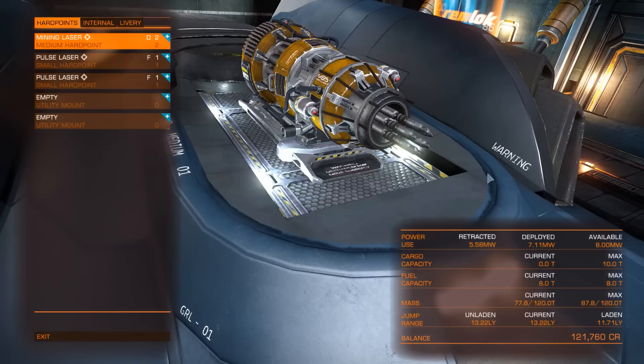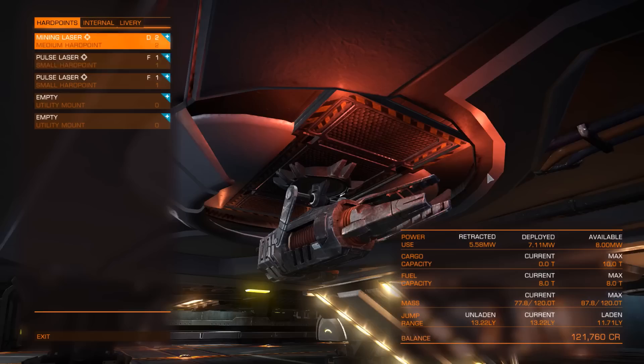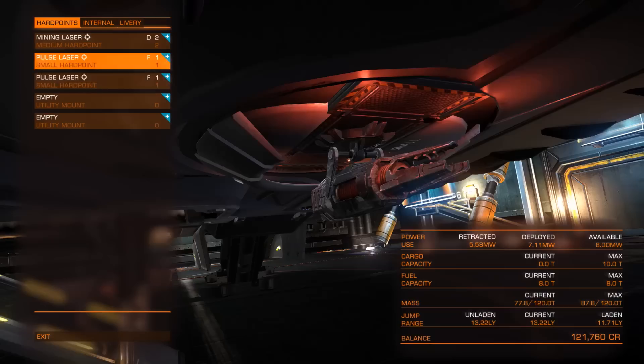First things first, you are going to need a mining laser. You can do this in any ship with any particular mining laser. This is a medium hard point — a medium sized mining laser — but you don't need one of these. You can go with one on a small hard point. It is a little bit slower, but you can put two of them on and it works as fast as one medium one, or thereabouts.